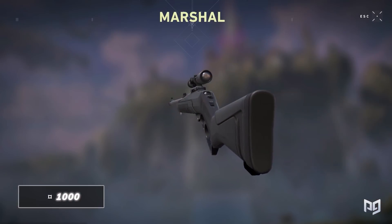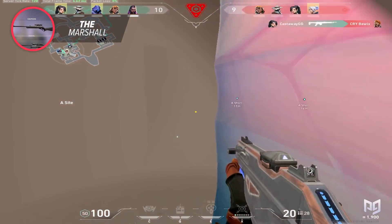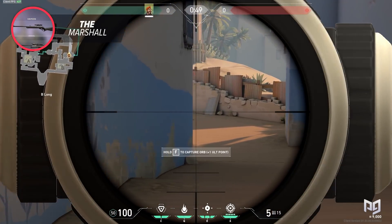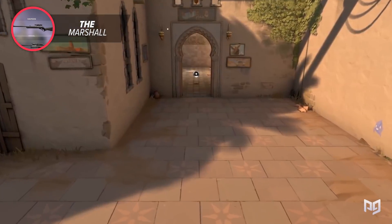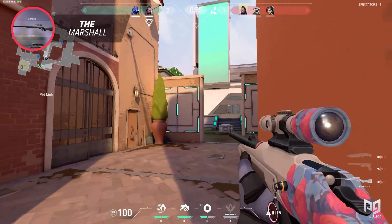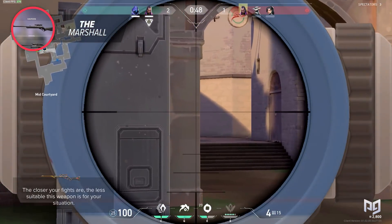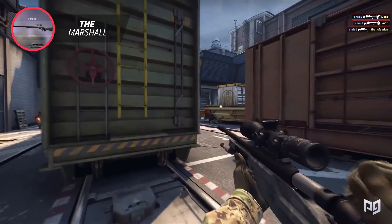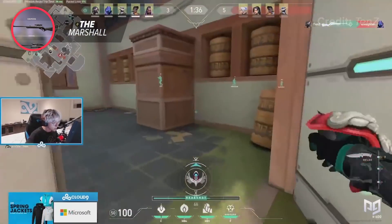Now is the first time I'd ever recommend using the Marshal. With the Bucky feeling like an actual shotgun, the Stinger nerfed hard, and other weapons changed to fit specific roles, the Marshal is one of the few cheap weapons that has actually received buffs. If you'd like to play long range and want a more focused Sheriff, this is the weapon for you. Holding spots like C Long on Haven, B Long on Bind, and Showers on Bind are great examples. Range is king — the increased scope magnification makes the Marshal feel like a Scout from Counter-Strike.